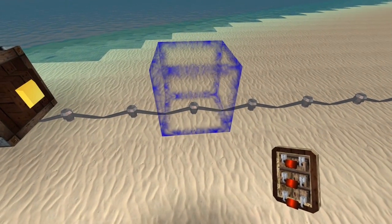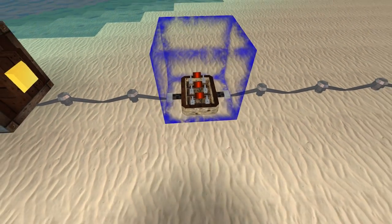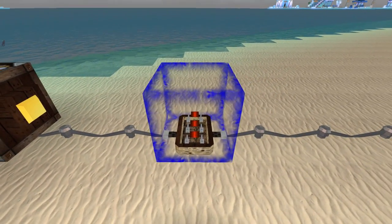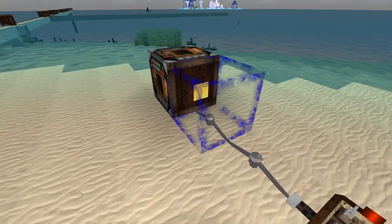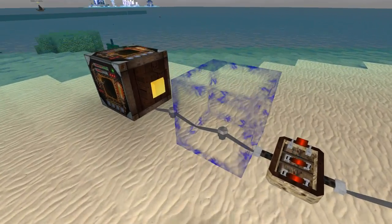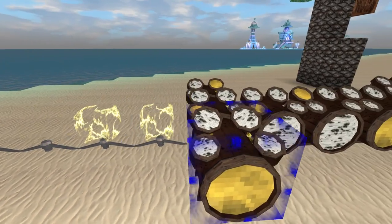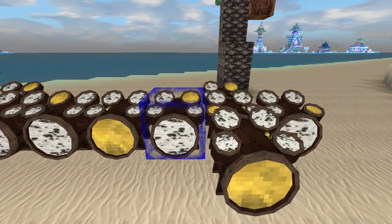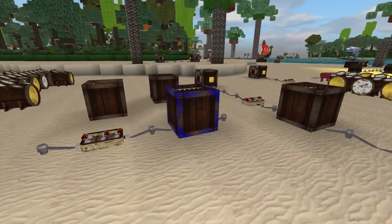So now that we've gone over all the different ways you can start an electricity current, let's talk about some of the advanced tools. First up we have the variable resistor. If you have ever wanted to slow down the speed of the electric current, now you can. The variable resistor has three different options: slow, slower, and even slower. This will allow you to adjust the beat with some note blocks, or create even some more advanced contraptions.